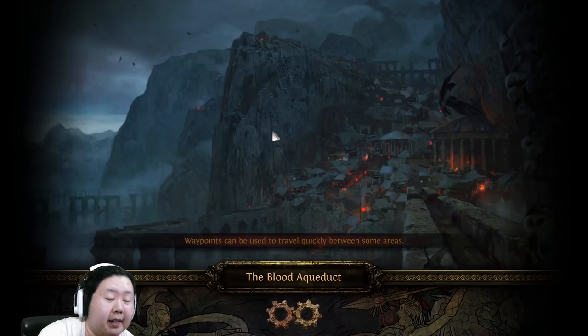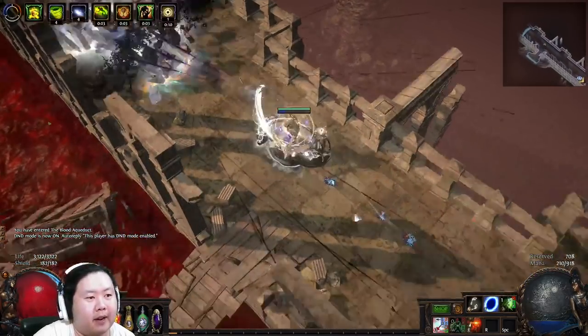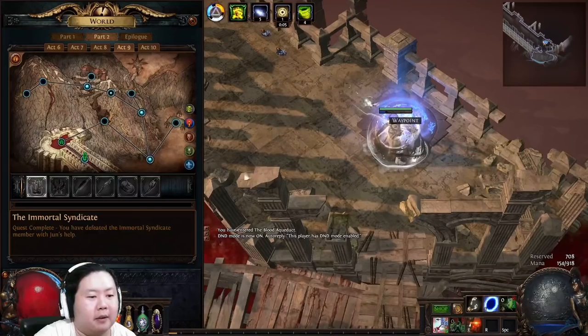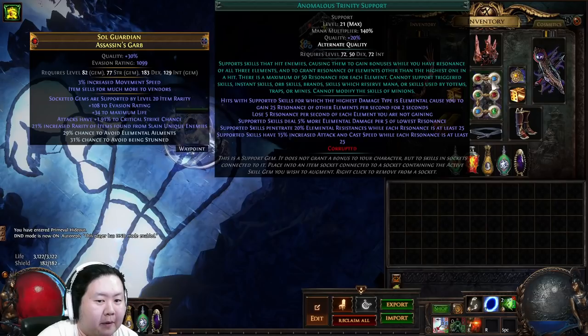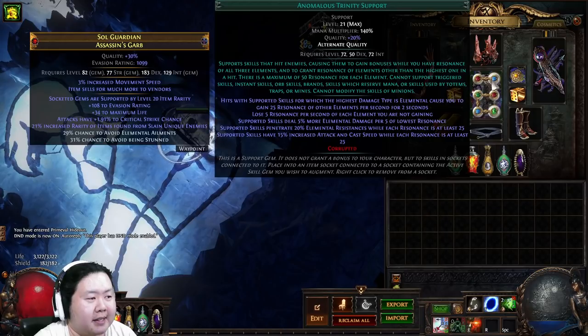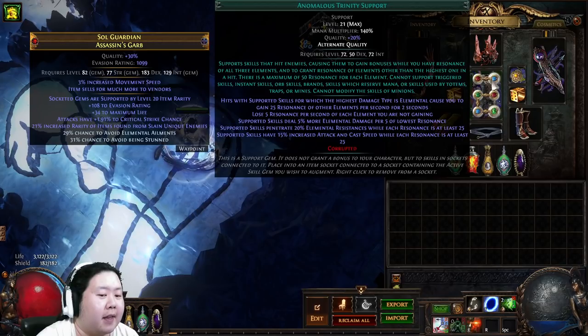Trinity resonance counts for every single projectile from Tornado Shot, so you don't have to hit multiple times — you can literally hit once and have full resonance. At full resonance you get 5% more elemental damage per 5 of the lowest resonance. Since each resonance caps at 50 and they're all maxed, that's simply 50% more elemental damage.